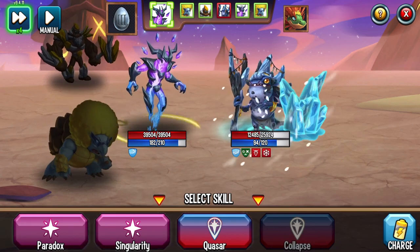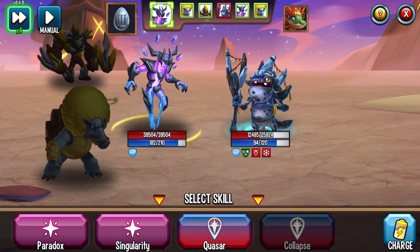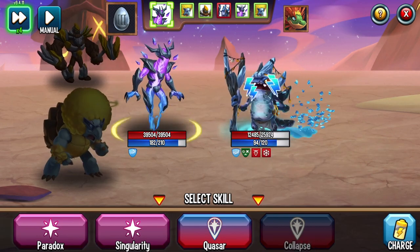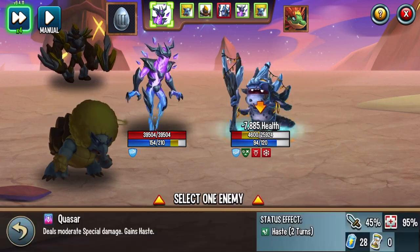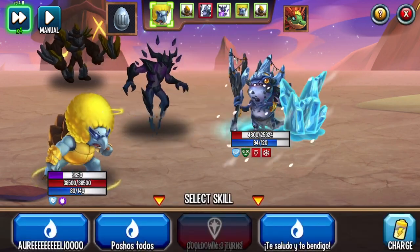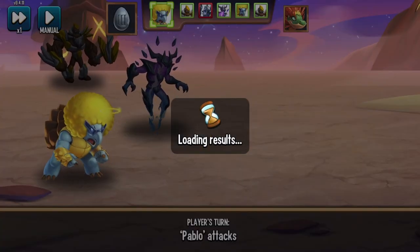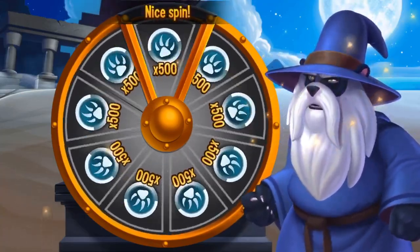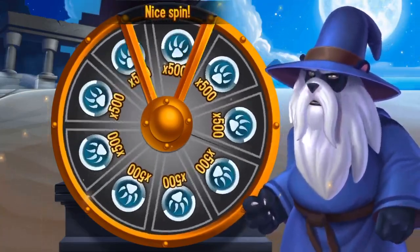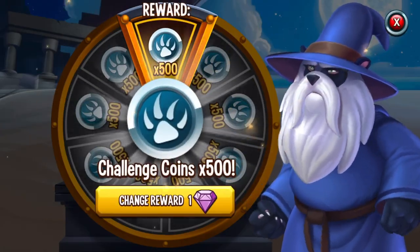Even if you have a team of all level 100 legendaries, a level 85 mythic just by itself might kick your ass. So be wary of that. I usually only fight mythics if they're level 75 or below, because I can kill them in a reasonable amount of time. One attack from a level 85 mythic will decimate half of your monster's life.